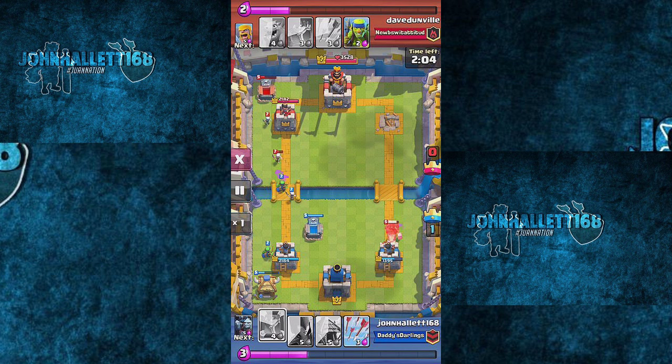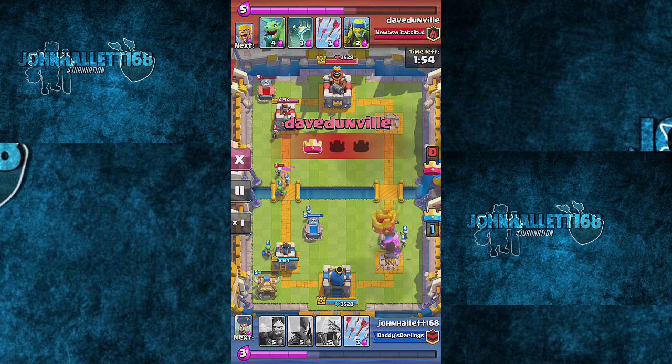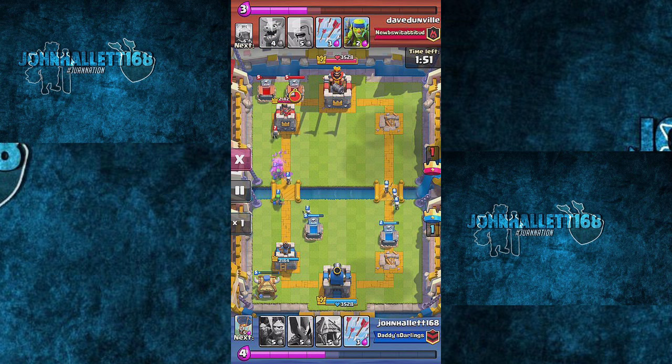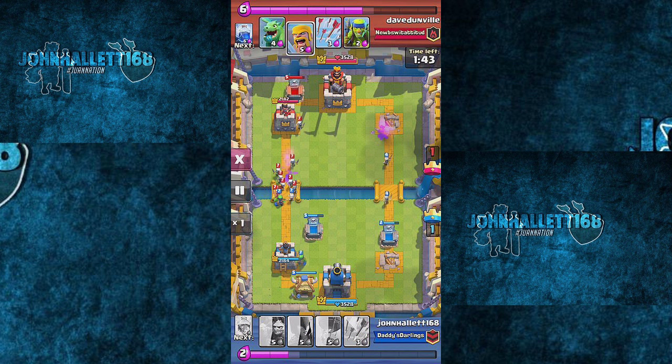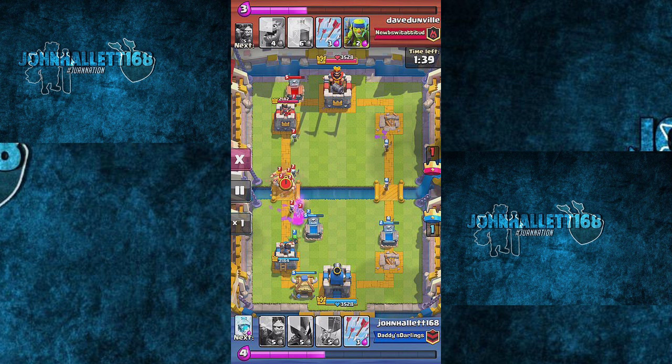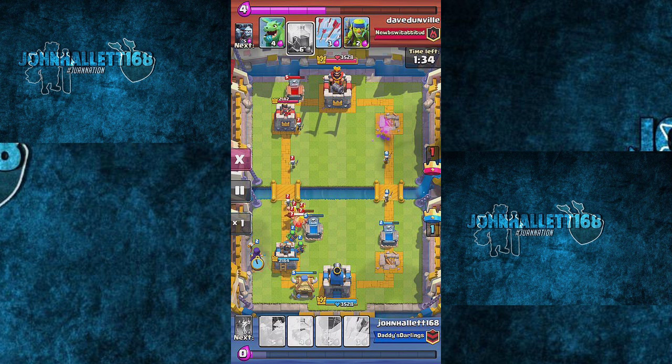I can either try to defend or go for another crown tower. This is where I screwed up — I threw down a tombstone on the wrong side in a panic with my mirror there to counter the hog, and he went ahead and got a tower. So now I obviously have to go for the next one. It's gonna be intense because it's just us both going for the same lane on the left side.